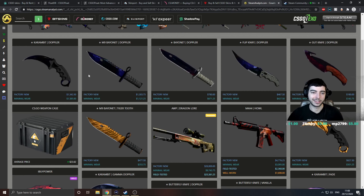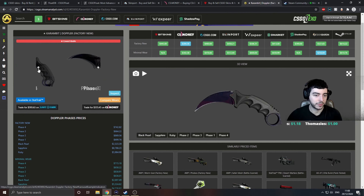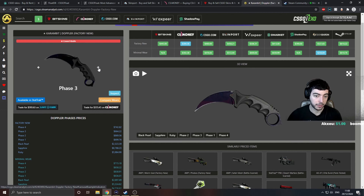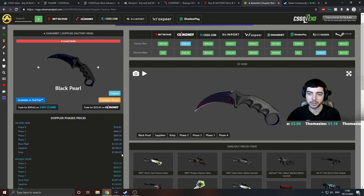Let's take a look at the Karambit Doppler. This is a very popular skin. With a Karambit Doppler there's a bunch of different patterns you can get: Ruby, Sapphire, Black Pearl, Phase 1, Phase 2, Phase 3, Phase 4. Phase 4 is Fake Sapphire, Phase 3 is sort of junk tier, Phase 2 is a Fake Ruby or Pink Galaxy, Phase 1 is Fake Black Pearl — or just a lesser, nicer looking Black Pearl. These are all the average prices tracked over months and months of trading.